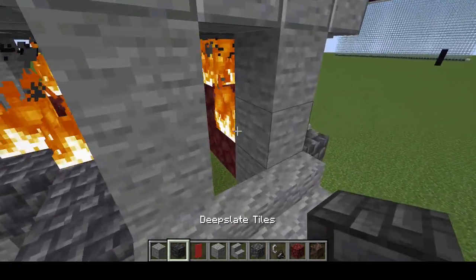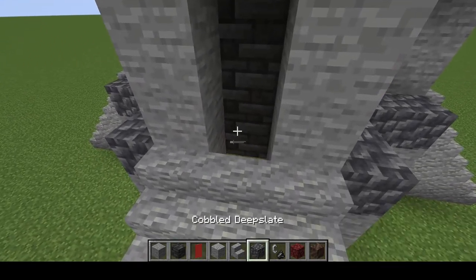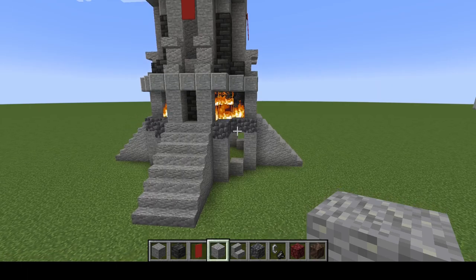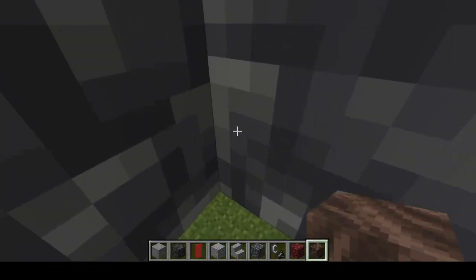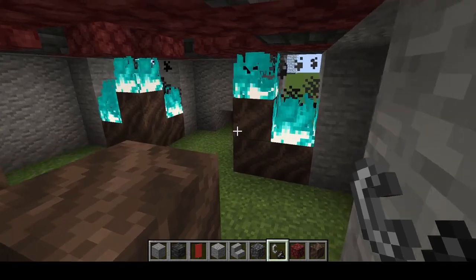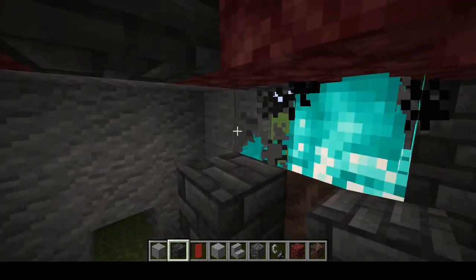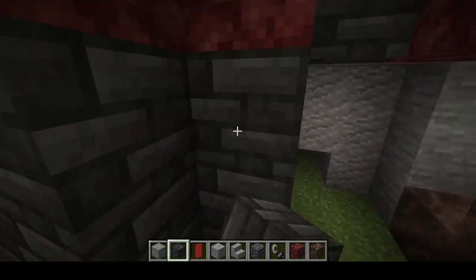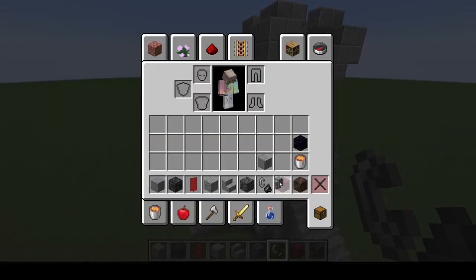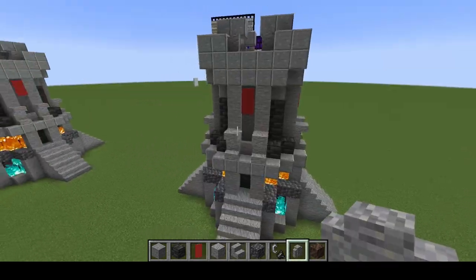Our next step, we're going to come in where our stone is and place more tiled deep slate to close it off, then put in one more andesite there. We're going to do essentially the same thing down below, but using soul soil. Then down here behind the flames, go ahead and place in some more tiles just to seal everything off. The very last thing up on top, we're going to add in some more andesite walls.